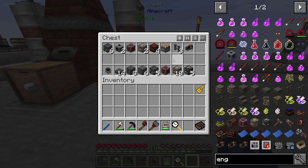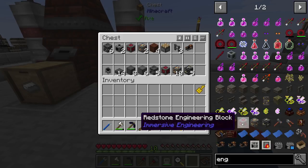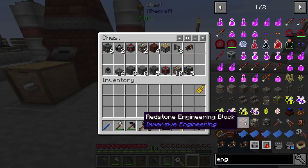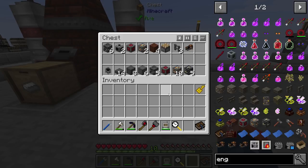The only thing I think I need is going to be the pulverizer. Not too hard to get this stuff - just a little bit of steel, a little bit of copper, iron plates, and stuff like that. Some steel plates and some steel rods. The three main components are going to be your redstone engineering block, your light engineering block, and your heavy engineering block, which are what you're going to use to combine all of these components together.